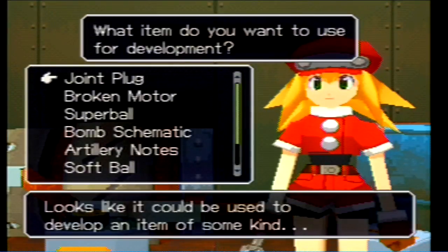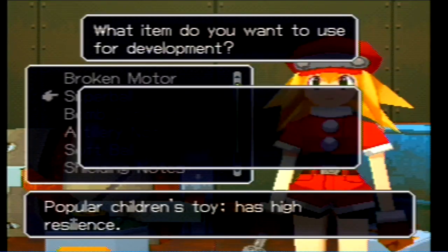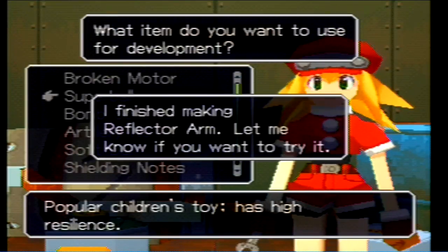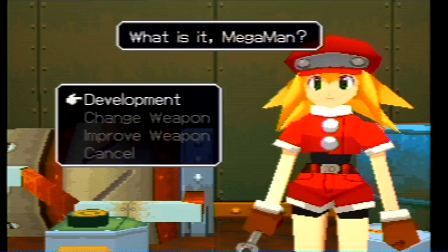I skipped ahead to Roll so y'all can see me make an adapter plug from the joint plug, which allows us to have three components on our buster. And the Super Bowl makes a reflector arm. And that's all interesting, so let's keep going to the next stuff.